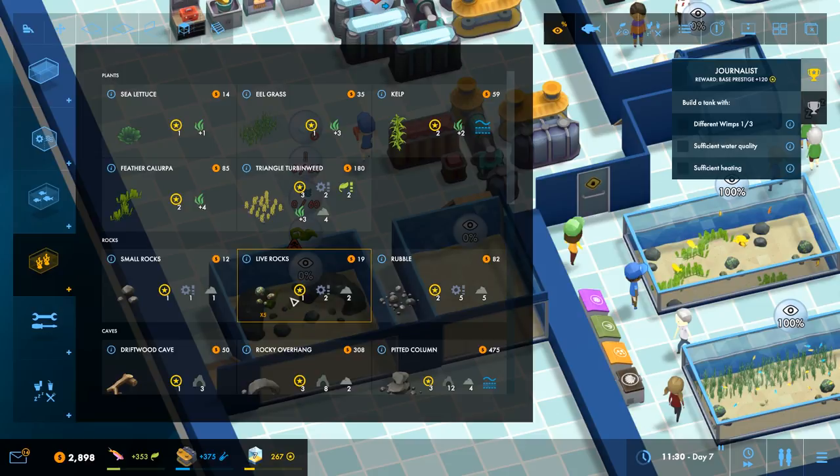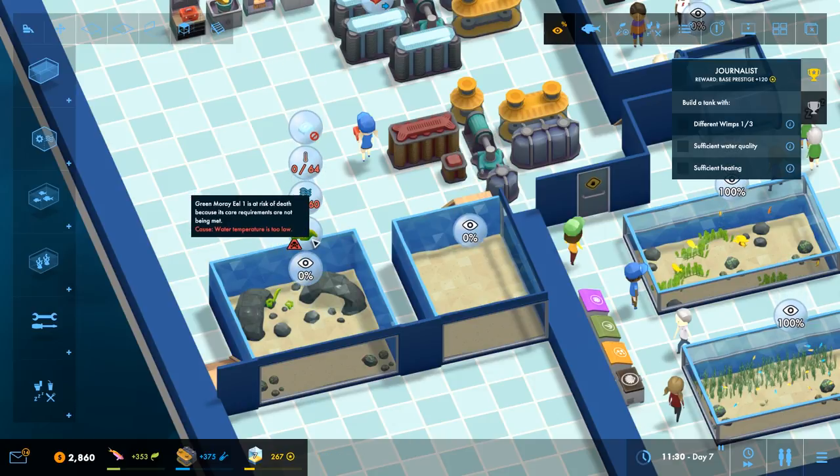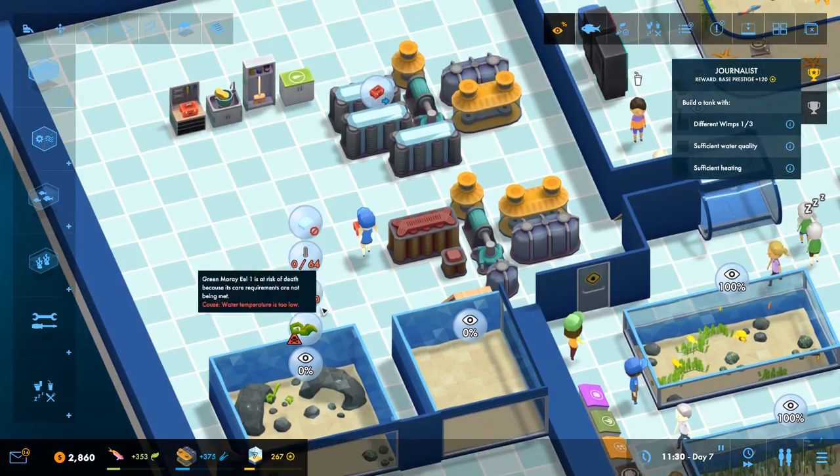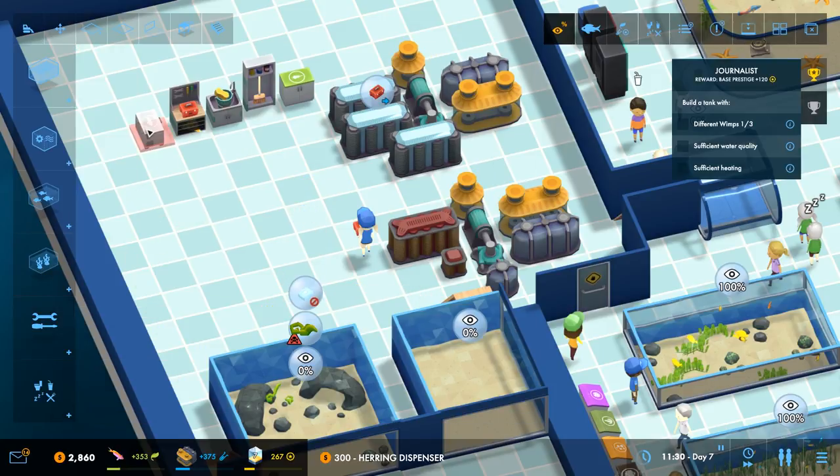Some rubble - I don't know if I can fit rubble actually. Live rocks gives them two rock, so let me stick those in. They don't have a rock requirement - I thought they did. Whatever, they're decorative, it's fine. They're going to need a bit of filtration. They're going to need to be fed herring as well. So let's get their food sorted and then I'll put the big pump in. Alright, that's their food.